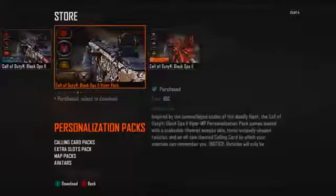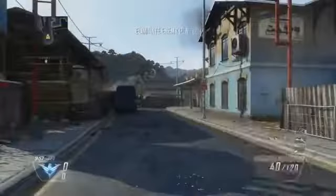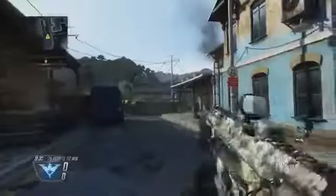I'm just gonna quickly show you the different camos as well as a couple of the reticles. First, this is Jungle Warfare — it looks pretty normal, kind of like the jungle or desert camo you'd get automatically. This next one is Benjamins — it's covered in a bunch of hundred dollar bills, obviously. I guarantee this is gonna be one of the most popular ones, and it comes with a dollar sign reticle.